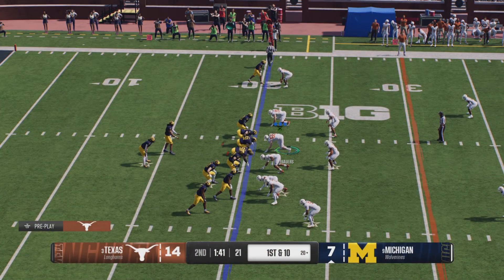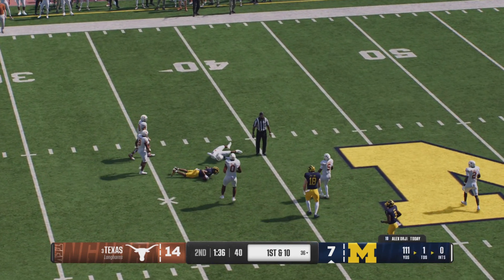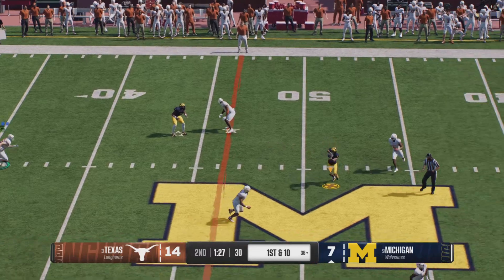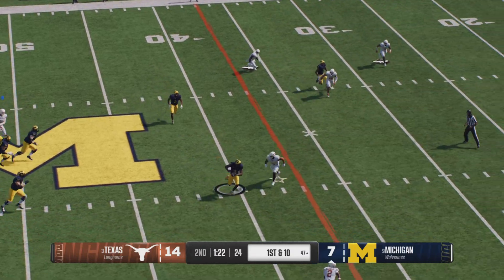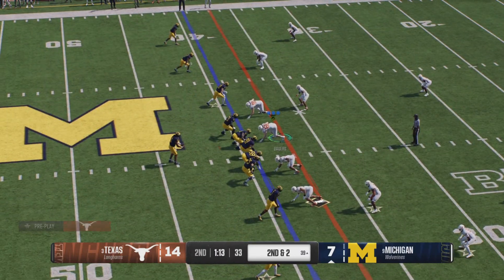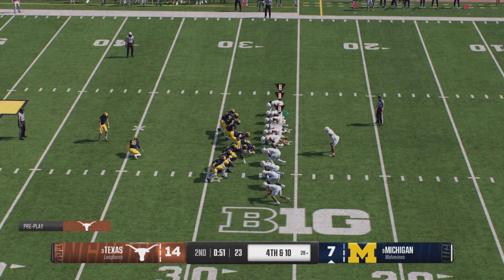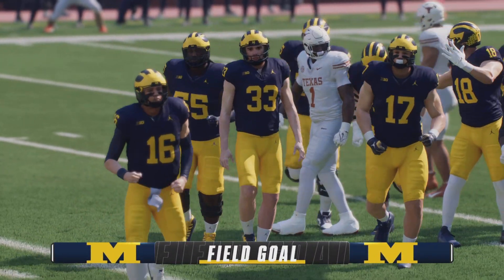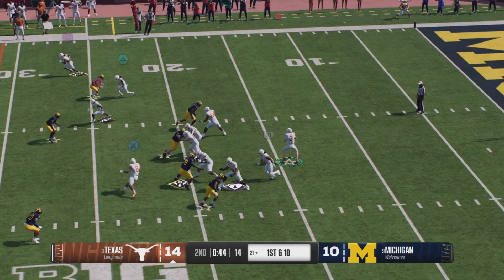If they want to cut into this lead before halftime, they have to work quickly now. First play of the drive — they're going to throw the football, catch made down the left side. On first and ten, looking to throw — caught over the middle. It's Morse, leasing in between the defenders. Caught quickly, sets up a second down play. Looking to throw — that pass is hauled in over the middle. They settle for three — here comes the field goal team. This will be a 45-yard attempt. Kick is good! Gives the offense three points. They've got to be pleased with their performance here in the first half.